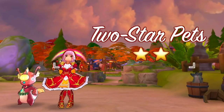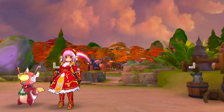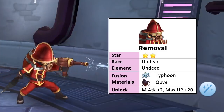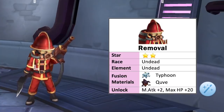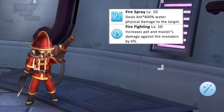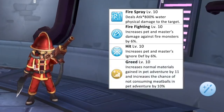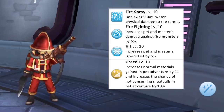Alright, now let's go to the 2 new 2-star pets. These pets can be obtained via pet fusion, wherein you need to combine 1-star pets of intimacy level 10. First up, we have Removal, which is of undead race and undead element. The fusion materials needed to obtain it are level 10 Typhoon and level 10 Couve. Unlocking this pet gives plus 2 magic attack and plus 20 max HP. Its offensive skill deals water element physical damage to a target. Having this pet by your side will increase your damage to fire monsters by 6% and ignore death by 6%. Sending Removal to pet adventure will increase the amount of normal materials gained by 11 and also increases the chance of not consuming meatballs by 10% at max skill level.